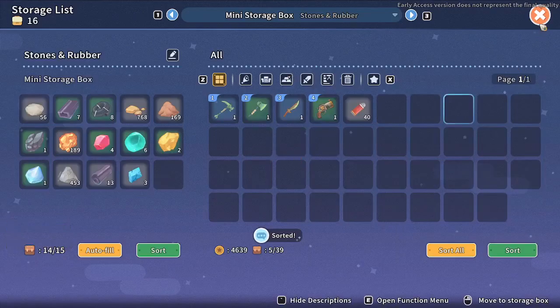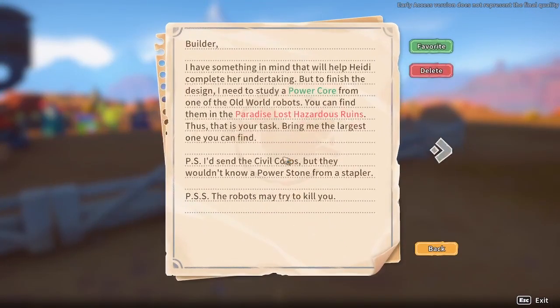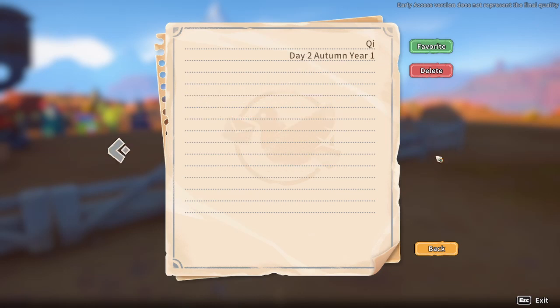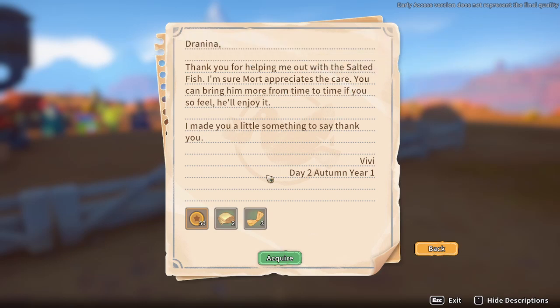Let's sort everything away and we do have mail, which might be about the truss builder. 'I have something in mind that will help you complete her undertaking, but first finish the design. I need to study a power core from one of the old world robots. You can find them in the Paradise Lost ruins. As your task, bring me the largest one you can find. The road may try to kill you.'